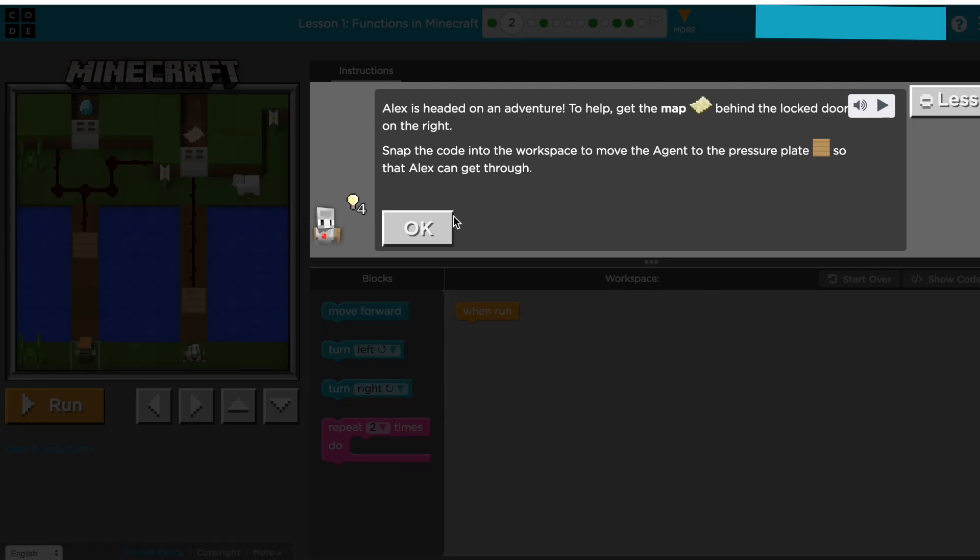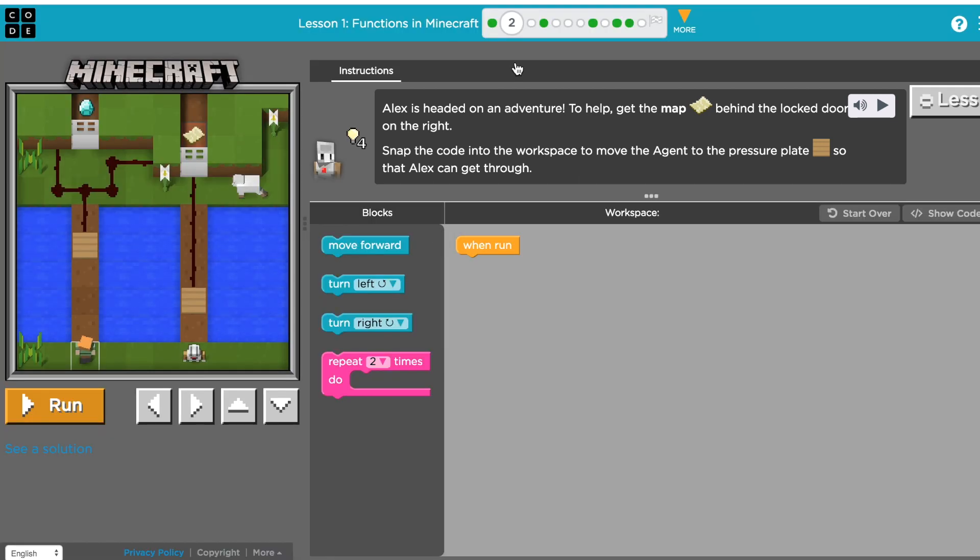Okay guys, this is puzzle number two in lesson one of Course F on code.org functions in Minecraft. Our instructions say Alex is headed on an adventure to help get the map behind the locked door on the right. Snap the code into the workspace and move the agent to the pressure plate so Alex can get through. Remember, if you ever get lost, you can always hit your little light bulb and it'll give you some more instruction.